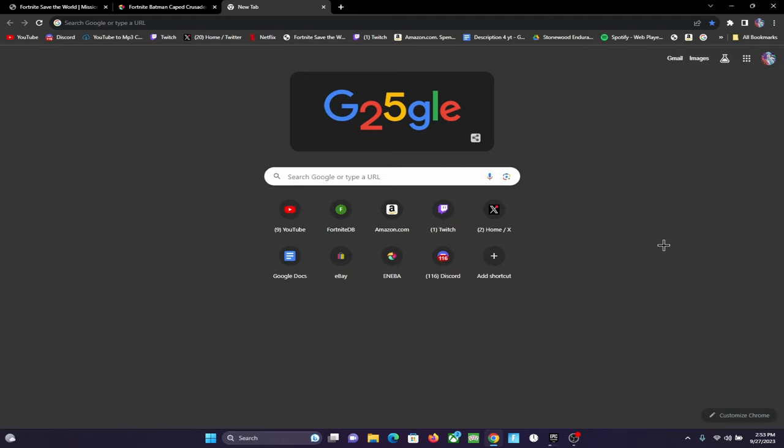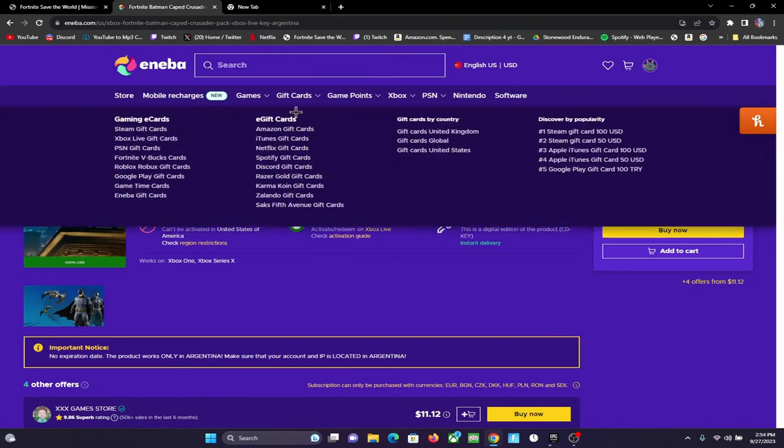When I make a tutorial on how to get cheap V-Bucks I will have a supporter creator code, and hopefully when you guys buy stuff you'll use my supporter creator code. But of course you don't have to. So this video is about how to get packs for cheap, like this one right here — the Batman Caped Crusader pack.